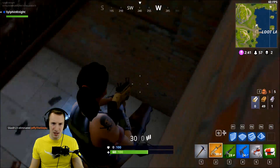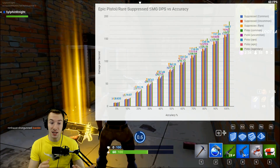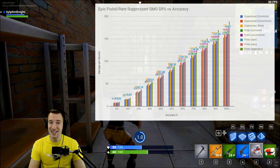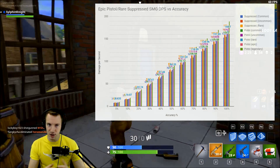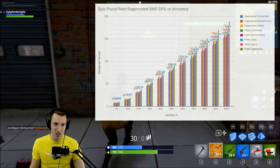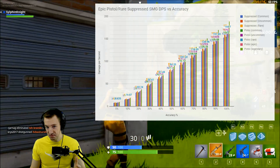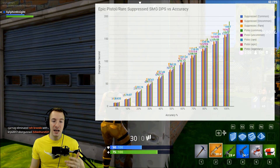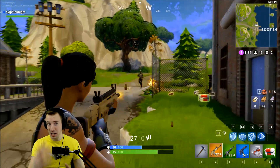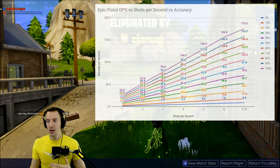The DPS between it and other pistols is fairly straightforward, but what if we compare the pistol to the SMG? The pistol can have relatively the same damage output as an SMG at the same accuracy level. The caveat is actually achieving the maximum rate of fire with the pistol, which is 6.75 shots per second. I can do that, and if I can do that, you certainly can do that.